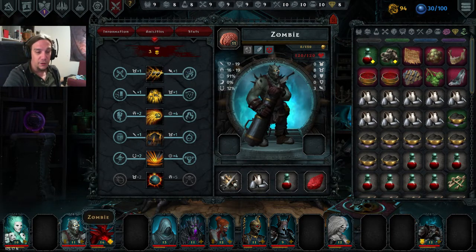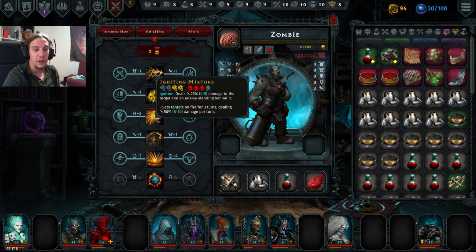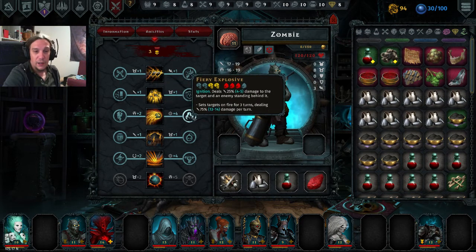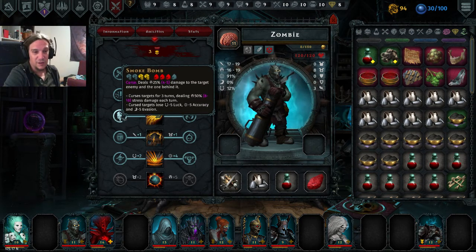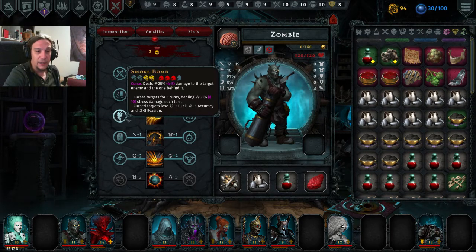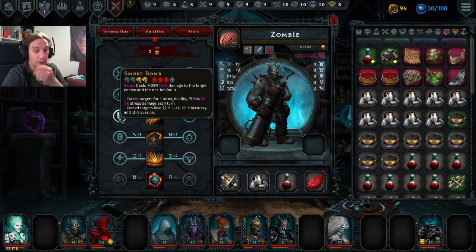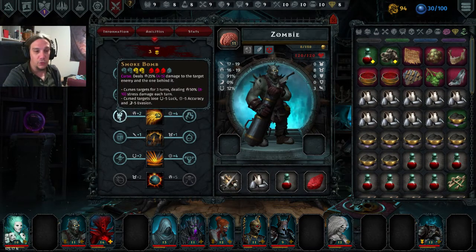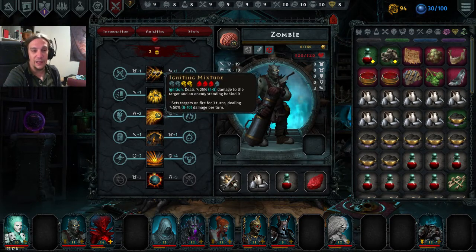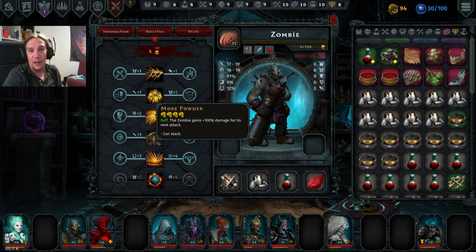The next skill, also a slot 1 or 2 skill, is Igniting Mixture, dealing a damage over time effect to the enemy with low initial damage and a decent burning damage for the remainder of the duration. We can upgrade that for more damage over time or, interestingly, into a stress attack. This changes the nature of the skill entirely — it turns it into a stress damage over time, even debuffing the enemy's luck, accuracy, and evasion. With this upgrade the Zombie gets more compatible for stress-based comps.